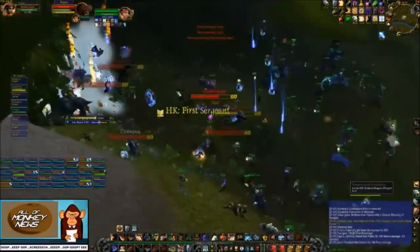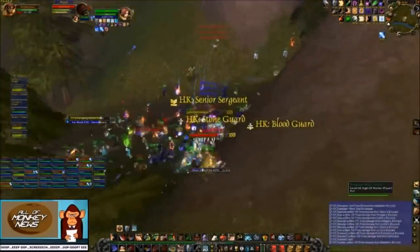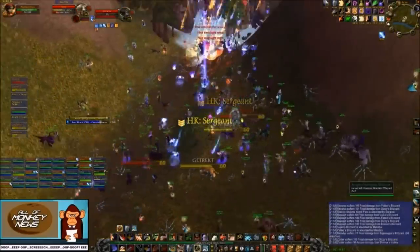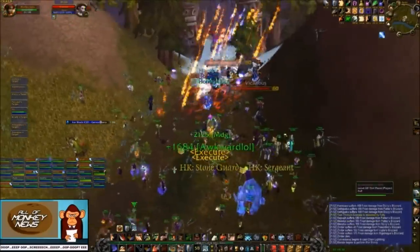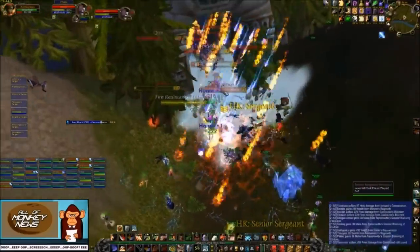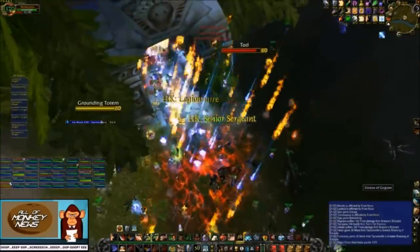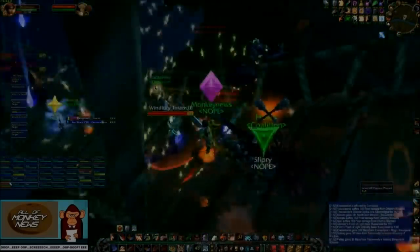Each warlock in your raid should also death coil an enemy mage or warrior. Shamans and priests should purge and dispel enemy warriors and mages as quickly as possible. Paladins should throw bop and freedom and use bubble early to be able to spam heal without interruption. Any leftover interrupts should be used on enemy healers to try and establish pressure. If you're able to lock out a few healers and mitigate the initial onslaught of mage and warrior damage, you have a decent shot at turning the fight around. Just make sure your raid has a clearly designated leader to make the call of when to go offensive.